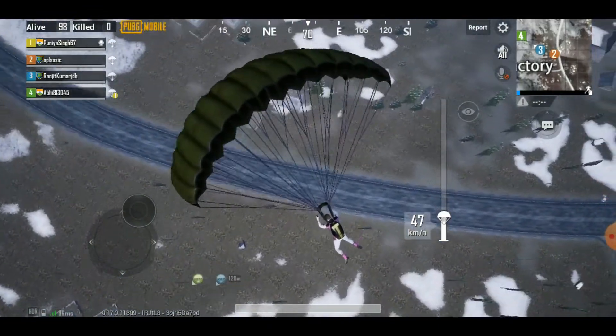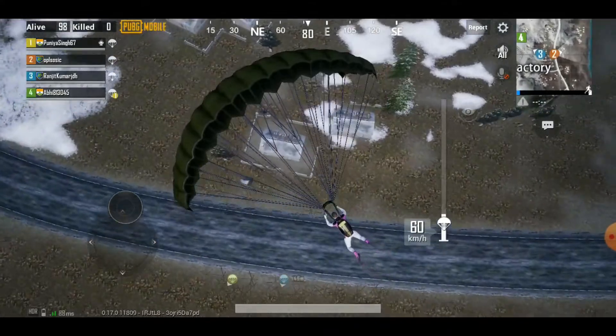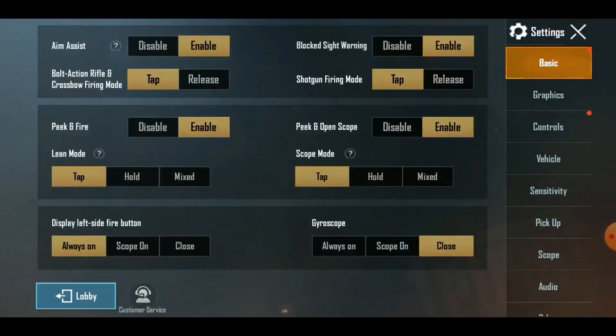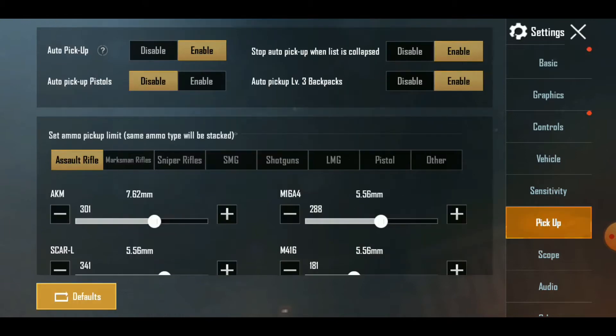The next thing is to automatically pick up loot. If you want to focus on gaming and not keep tapping the screen to collect items, this setting allows you to pick up guns and ammo just by walking over them. Go to Settings, under Pickup, and enable Auto Pickup.